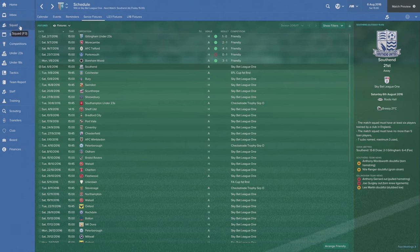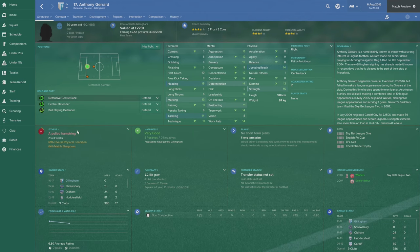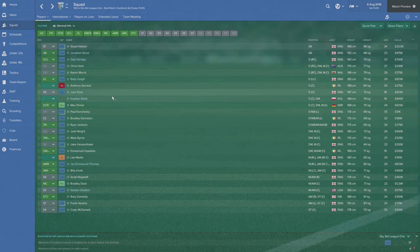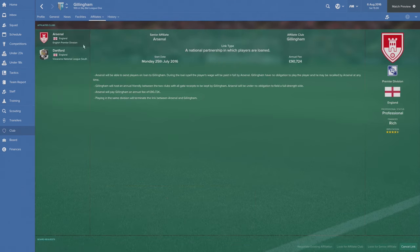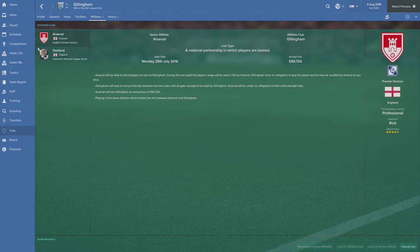I have made a couple of signings, but there is some bad news first — Anthony Gerrard has picked up a pulled hamstring and he's going to be out for another 2-3 weeks, missing the start of the season, which is a bit gutting. On the positive side, you may remember I was looking at affiliate clubs — we have got a senior affiliate, and it's Arsenal. So we're going to have access to some really good young players coming through on loan. We've also got another affiliate in Dartford where we can send players on loan to help develop our own young talent.